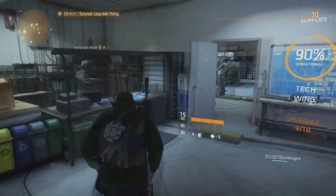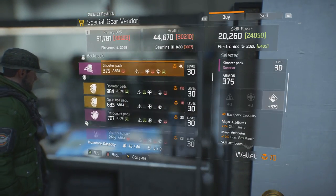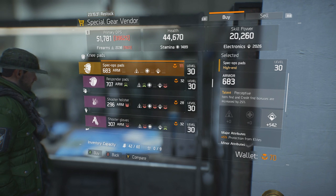You get these high-end spec op knee pads from the special vendor in the Tech Wing. They will cost, as you can see, 111 Phoenix credits, but well worth it in my opinion.